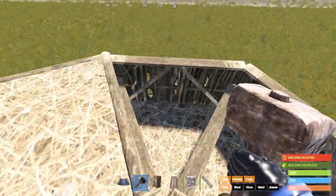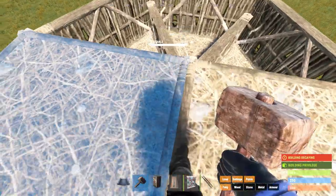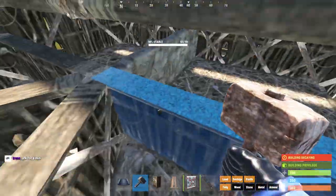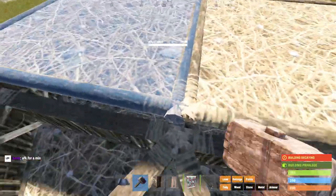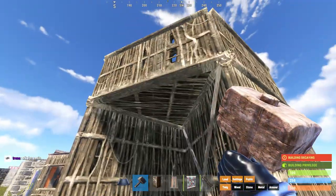They've got to break through this roof and then deal with the low walls underneath. So even once they've broken through the roof — by hitting in the middle — they've still got to break through these two ceiling tiles right here. It makes such a frustrating job for raiders that they pretty much won't bother with the top of your base.